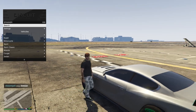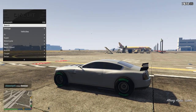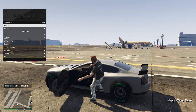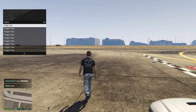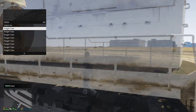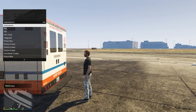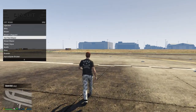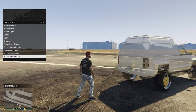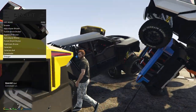Continuing on, we do have the spawner section. One thing worth pointing out — a lot of menus when you have the menu open you can't press Y to get into a car, you'd have to close the menu and reopen it after getting in. So it's really cool that they have this spawner section. It's very self-explanatory — you can spawn in trains, commercial vehicles, emergency vehicles, and off-road vehicles.